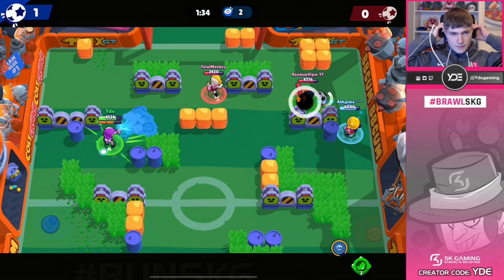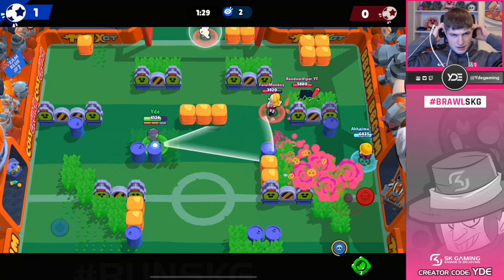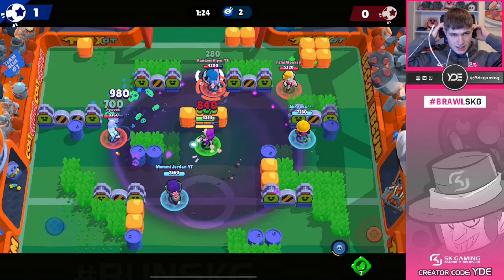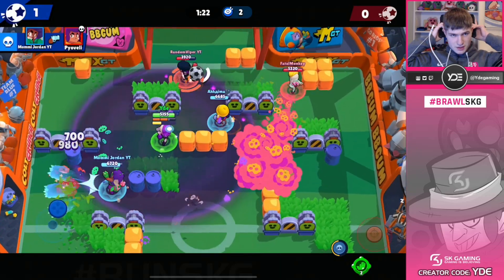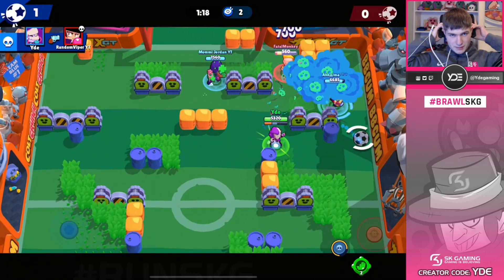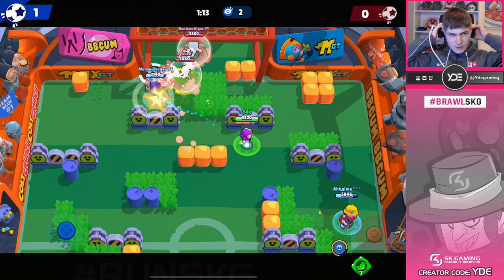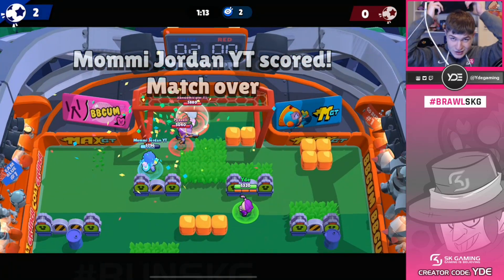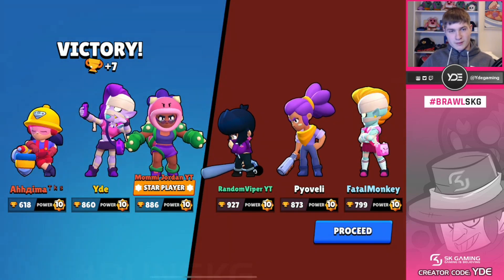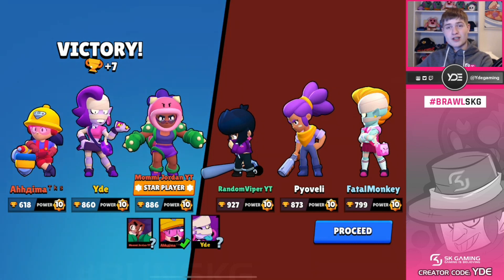Now we're in a two-versus-two. I have my super — I pop it and catch two players, which is a really good super. Adma speeds up. MS grabs the ball but I pass it to mommy and he gets it in — GG for that. I show my screen again: I'm playing from my iPad like that and we get the dub. Let's jump into the last game of the video.